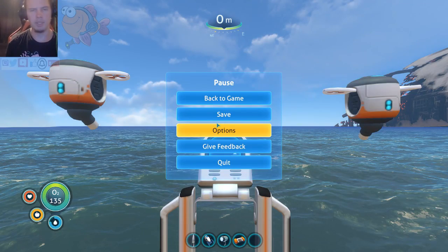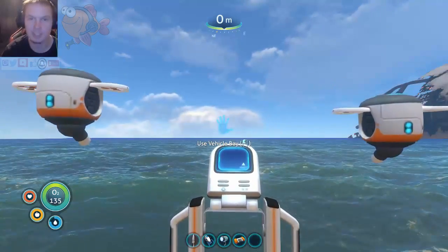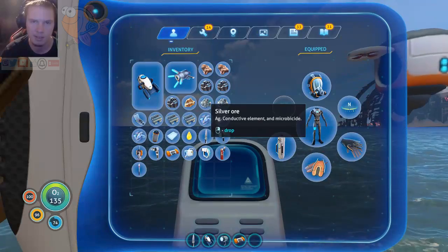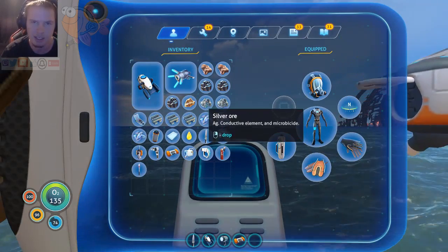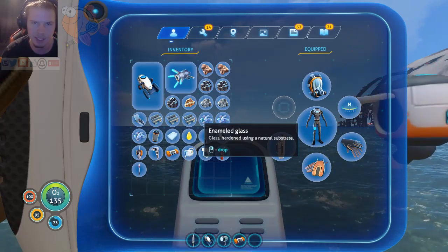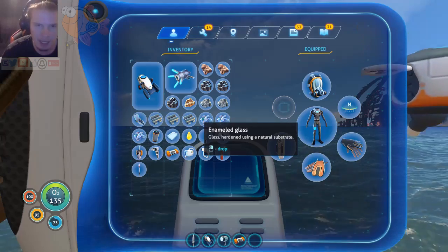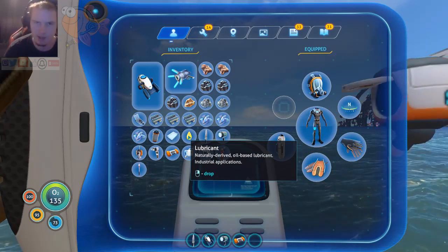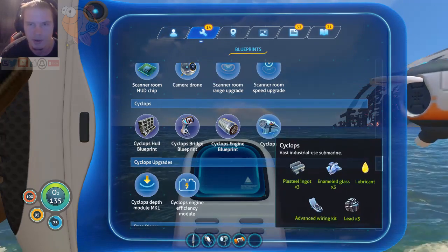Hello everybody, my name is Guppy here and welcome back to Subnautica. I got a real good treat. I've been working my butt off to get all the necessary components to get the Seamoth. We have the lead ingots, the advanced wiring kit, pastoral ingots, enabled glass, lubricant. That's all we need for the Seamoth.